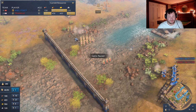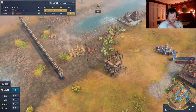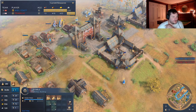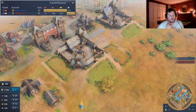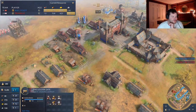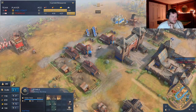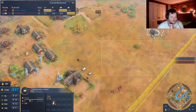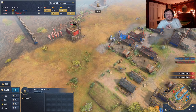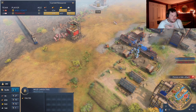Something I already regret - if you're being greedy, don't build your production in the front, build it in the back. I always forget. I was building in the front. Does it leave my landmarks open? Sure, but your landmarks have a lot more life - this one has 5,000, this has 7,000, while these production buildings only have 1,500. Build your production in the back. This is such a mistake - I'm being greedy, I should keep safe the buildings that are going to create my army.